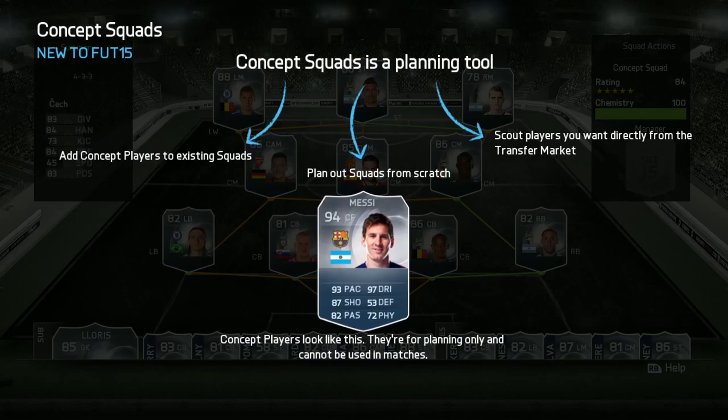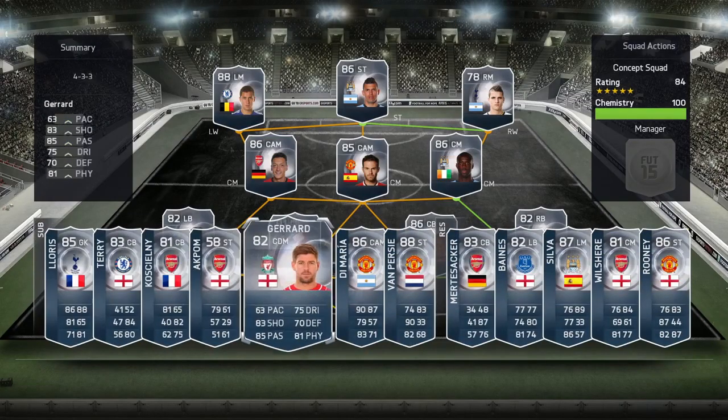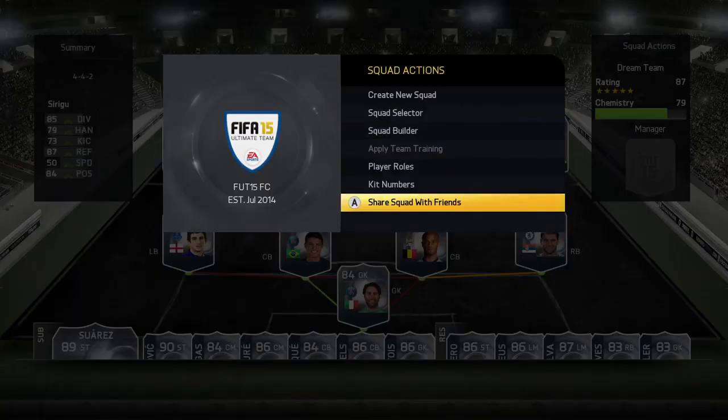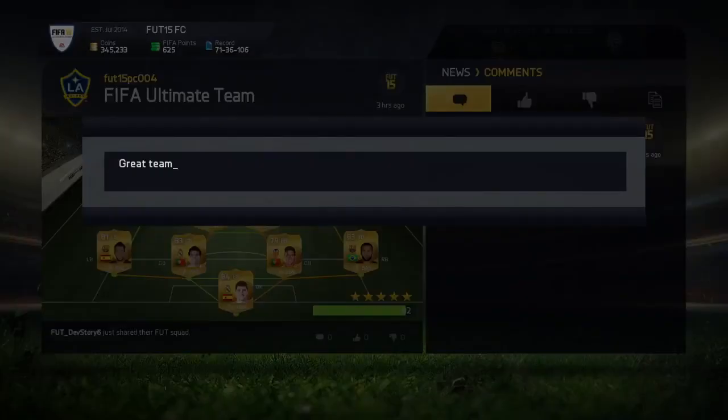Use it to plan your next transfer market buys, find replacements for players, and test out different chemistry combinations. And the best part is that you can share your squads with friends or copy and comment on their squads via the EA Sports Football Club newsfeed.